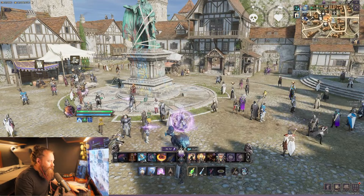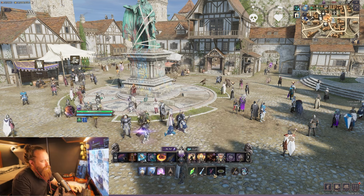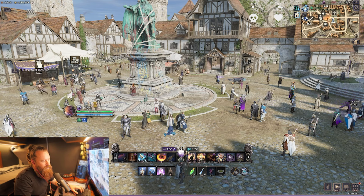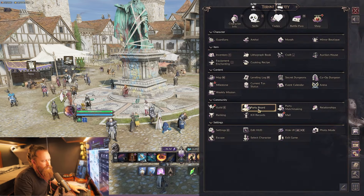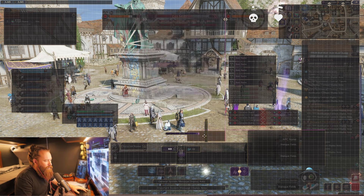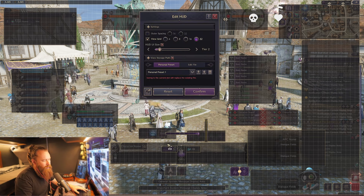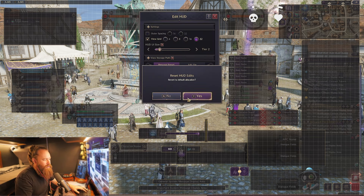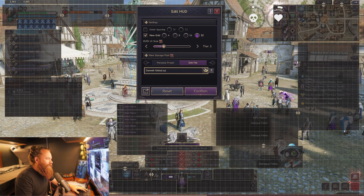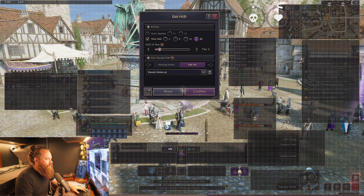I've moved my healing pots, or consumables — whatever you have there — to the bottom, along with those other slots as well. Those ones you just don't use as much, and if I had them up top they were just cluttering it up for me. I much preferred them down below.